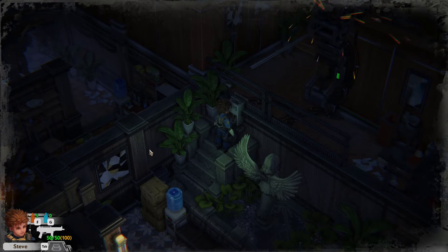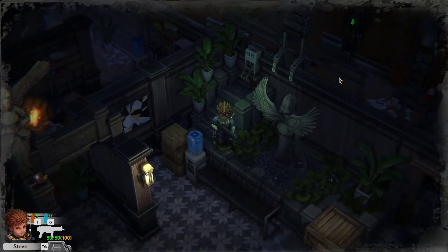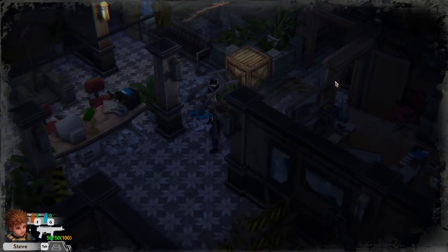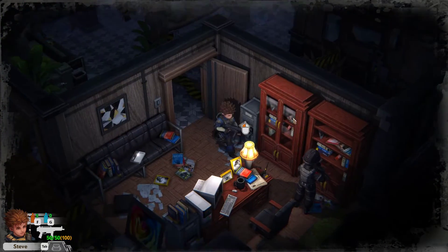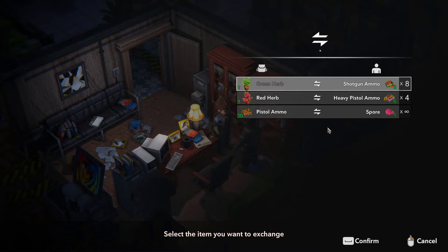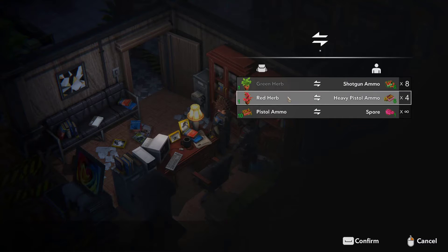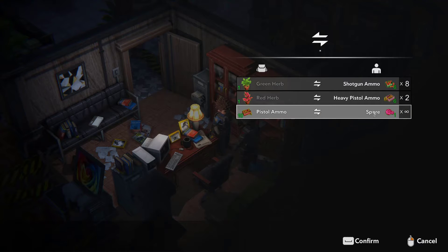I need to go up there to press the button — that kind of sucks because that's a long way away. There's a guy down here; not sure his name but I can trade with him. I can trade red herbs for heavy pistol ammo, and there is actually a heavy pistol later on which is good. I can do it two more times, and then this one I can do an infinite amount of times.